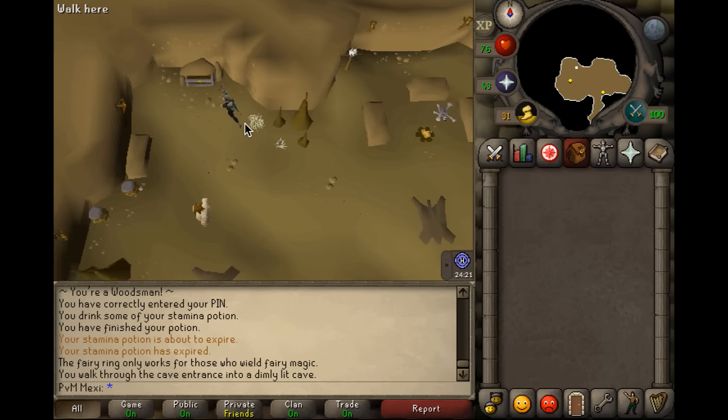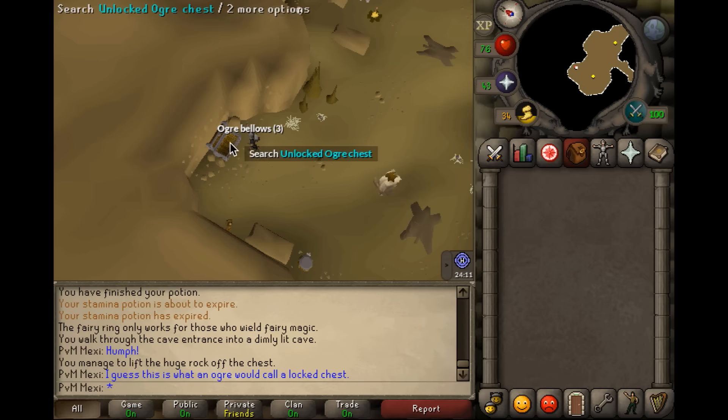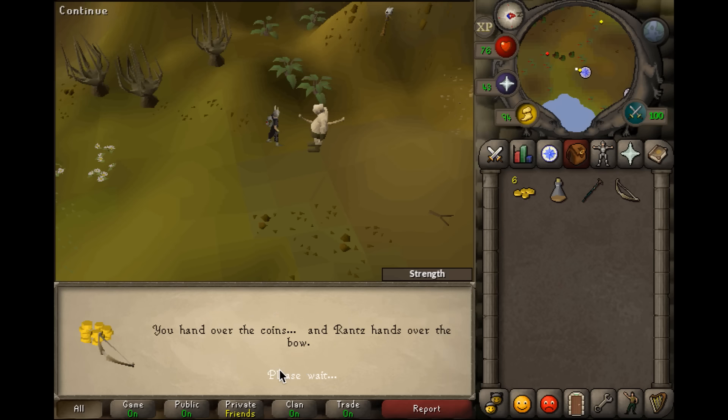Once you're there, go inside and unlock the chest in which the bellows are stored and simply use the drop trick to easily fill up your inventory. If you lost your ogre bow, you can also talk to Rancis and pay him anywhere from 500 to 550 GPs to get a new one.